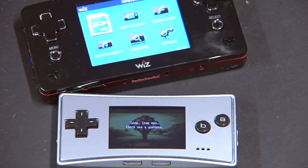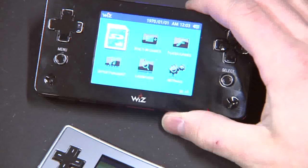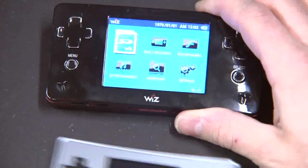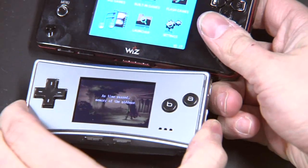Hello, EvilDragon here. This time not with a Pandora video but with a small Wiz video. The Wiz display is very very bright, as you can see compared to the Caanoo Micro screen. Also the size is much much better to play than the Caanoo Micro.